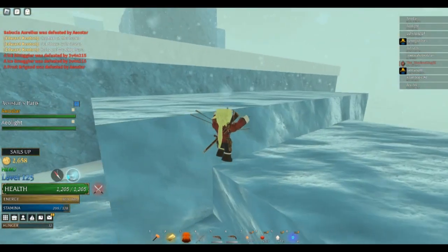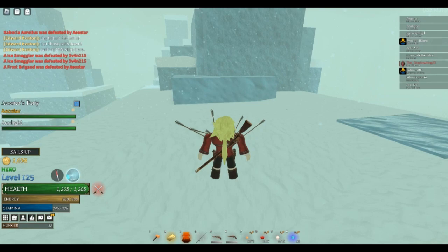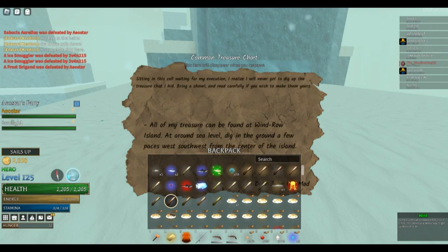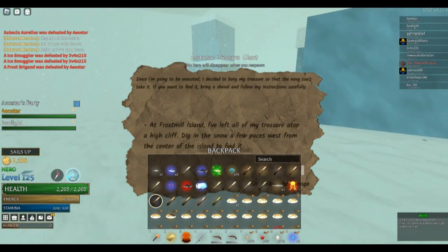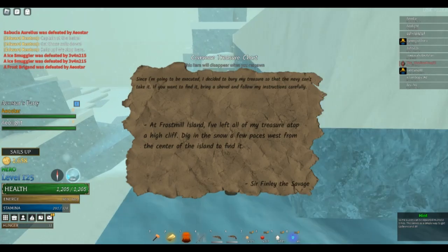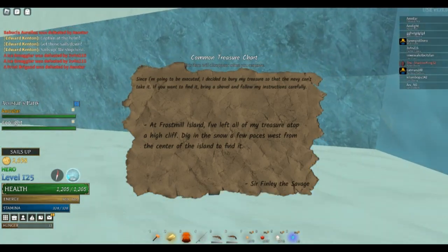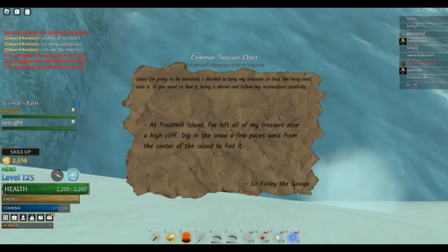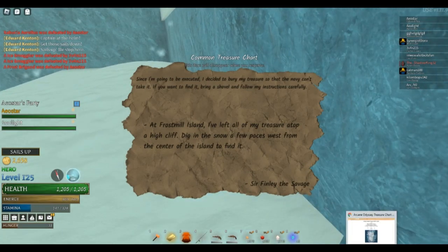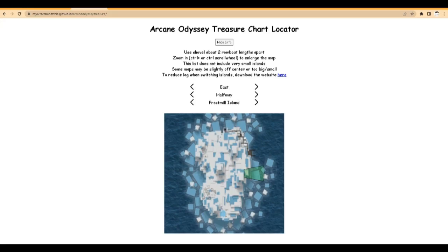Today I want to show you guys how to find some treasure chests with a treasure chart. Should be pretty easy. We can find a map that's for Frostmelt, which is this one right now. We got an app on Google that I found on stream while streaming, and I'll probably link the website in the description. It should be pretty self-explanatory.